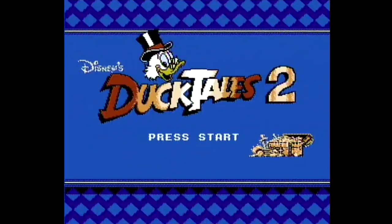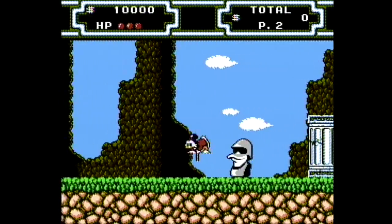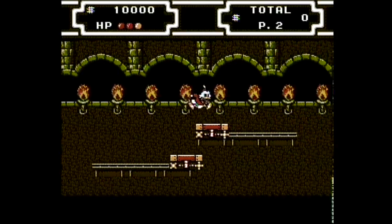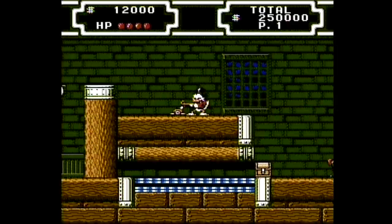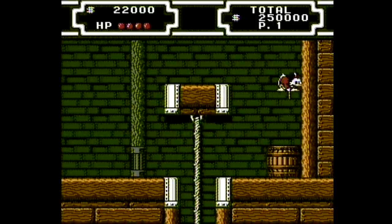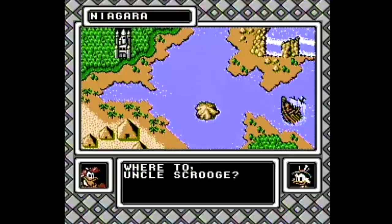DuckTales 2 was released in 1993 for the NES — two years after the Super Nintendo was available — resulting in a much smaller production run, making it really expensive to get, especially complete in box. It's a great game, though they didn't add much new gameplay compared to the first. Capcom did make it easier to bounce on enemies with the cane by just holding B instead of pressing down and B. There are occasional issues with the golf swing on objects above the ground, but it's still a nice feature.